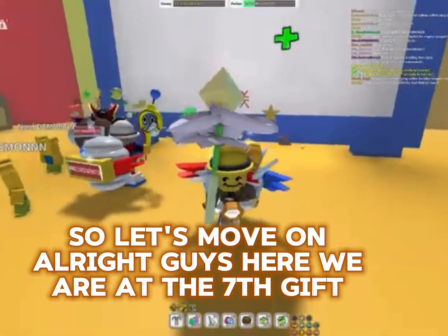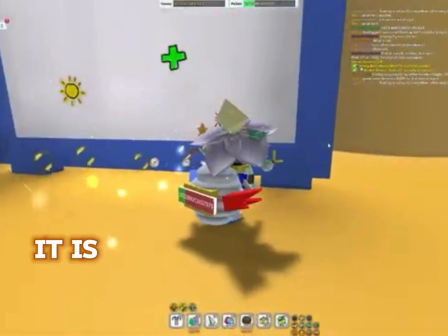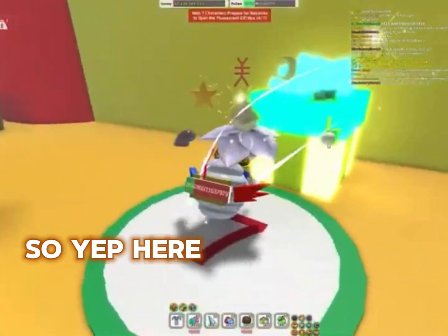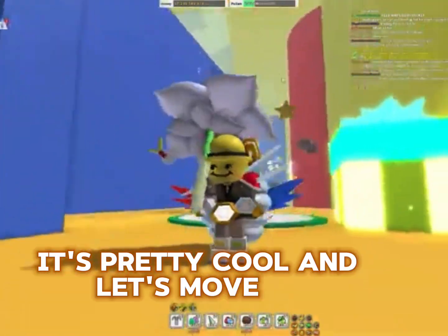Here we are at the seventh gift box location. If you guys were wondering, it is right behind the sticker board in the high top. Here it is — this is the fluorescent gift box. It's pretty cool. Let's move on.